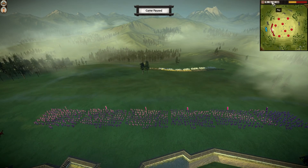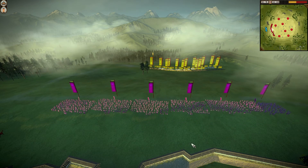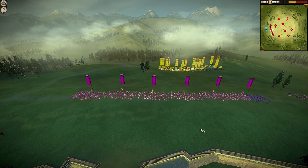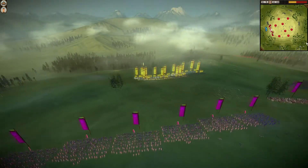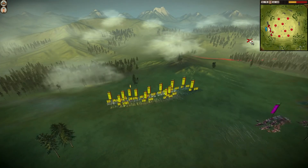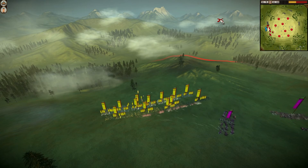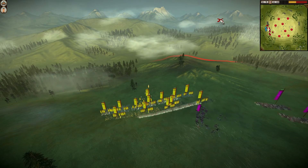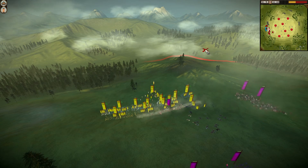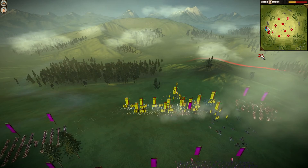Okay, so let's start the game. I'm going to rush down the hill with my lone swords and use my cav on the flanks. As you can see he's got quite a few archers and actually a few matchlocks as well. We're going to hit him from the side, and we've got cav coming in from the other side too.